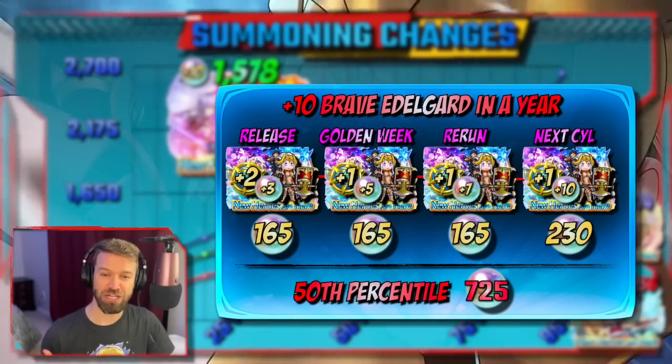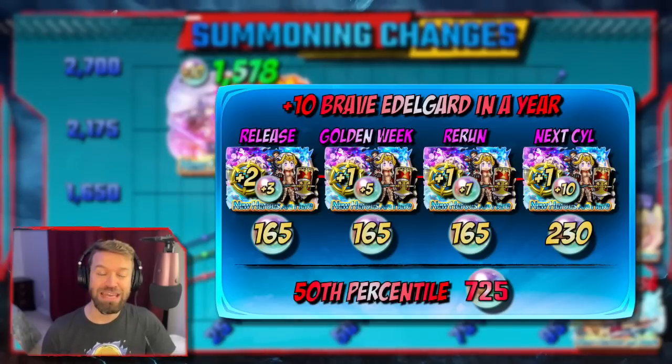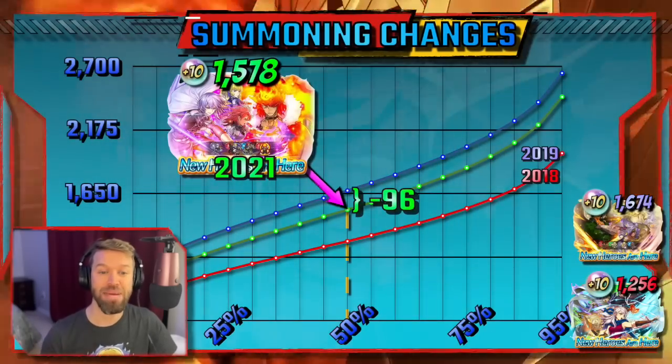That brings us to our secondary strategy: work the system when it comes to these sparks. A sure thing in a gacha is rare, and if you have patience, you can drop your cost dramatically.